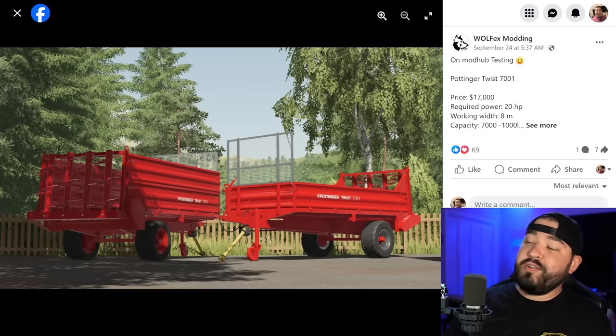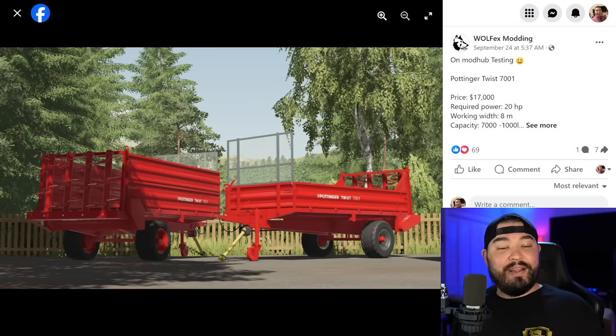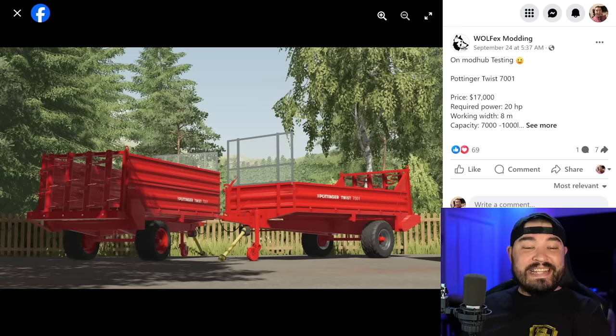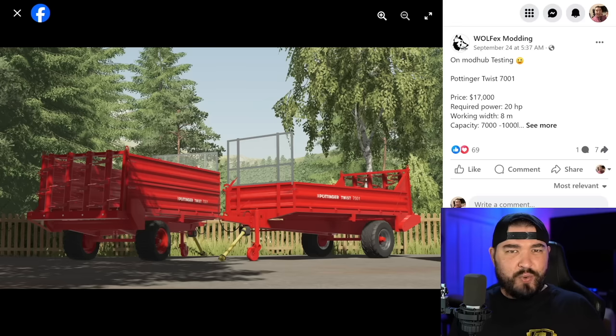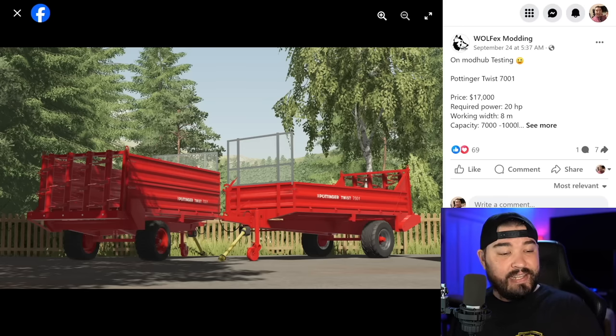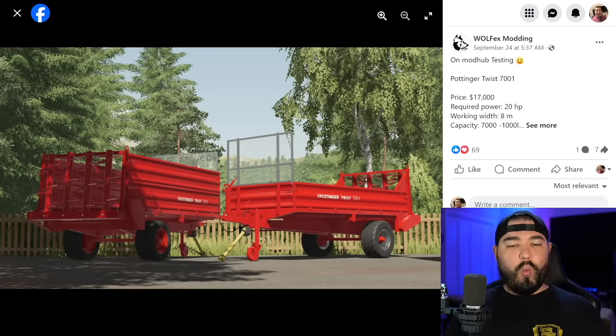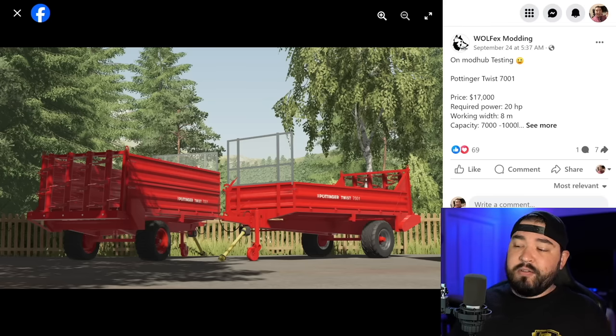This week we talked about the Ponger Twist 7001 meteor spreaders from Wolf X Monning — and I think Black Sheep also has a hand in this, but I can't confirm that. Today we've got specs: pricing starts at 17,000, only requires 20 horsepower, working width of 8 meters, and capacity ranging from 7,000 to 10,000 liters. There will be color configurations, though so far the only confirmed option is wheel choice.